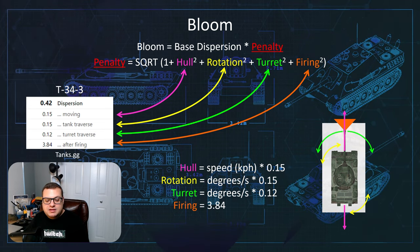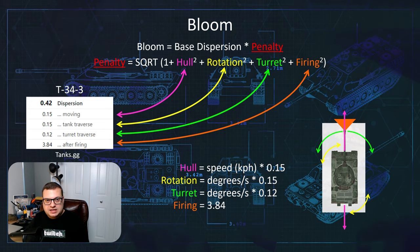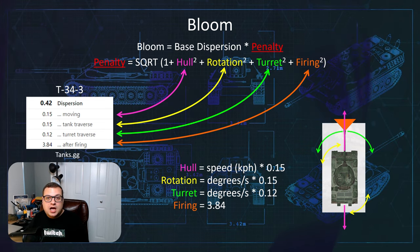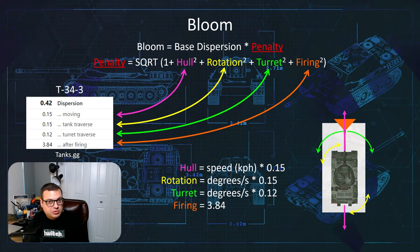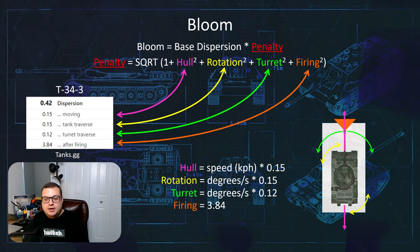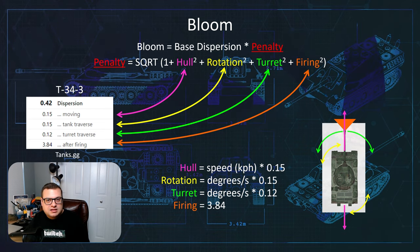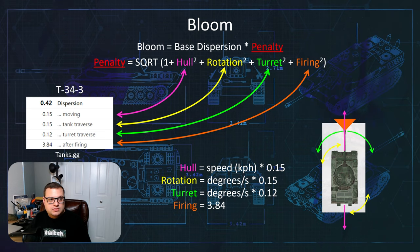Keep in mind the equation has additional factors — they're less common, but a damaged gun will increase your dispersion, and other penalties such as being stunned will also add to your dispersion values.